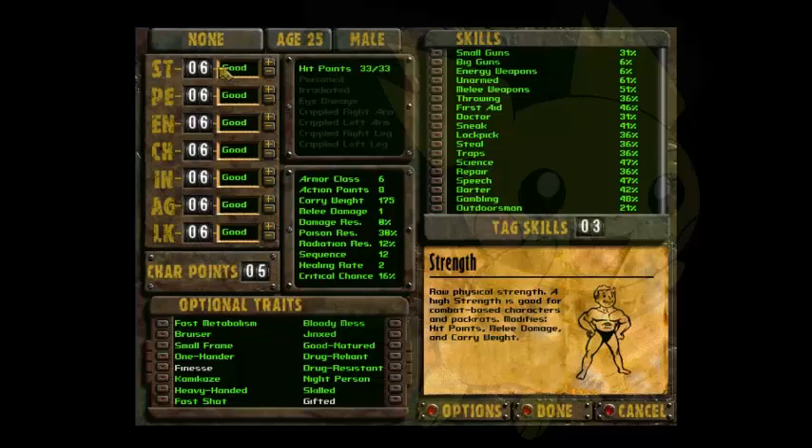You easily gain that health back when you level up, since your HP increases every time you level up. So there's really no point in maxing out Strength, because Fallout is a very, very easy game. It's not hard at all. It's very deep and has a lot of complex dialogue, but it's not a hard game. You can go straight from Vault 13 to the Raider camp and clear out everything.